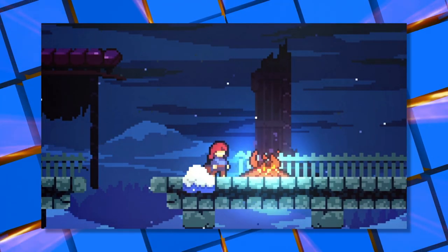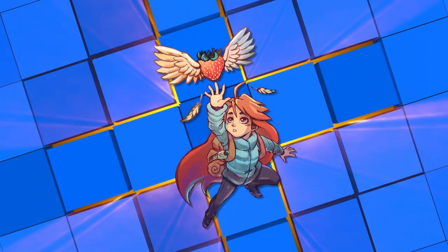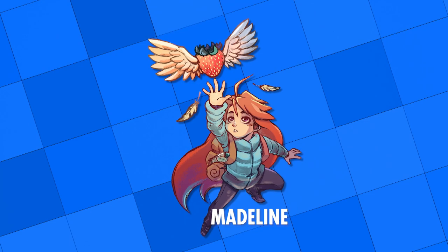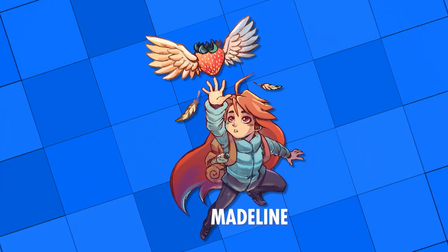Before we go, it's time to reveal the answer to DARREN's Challenge. The name of the main playable character in the game Celeste is... Madeline! A common misconception is that her name is Celeste, which is, in fact, the name of the mountain she must climb. I totally knew that one. Sure you did, Rad. Sure you did.